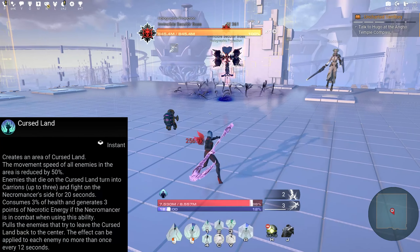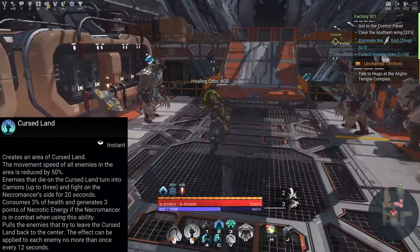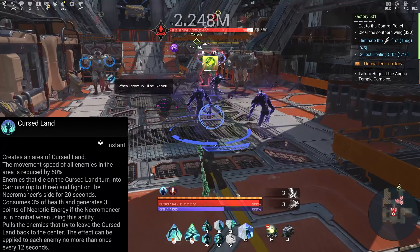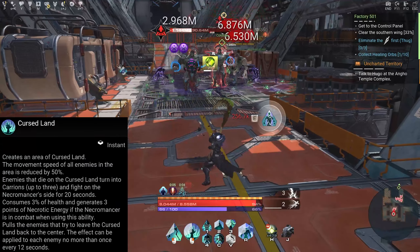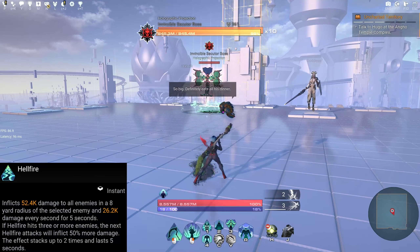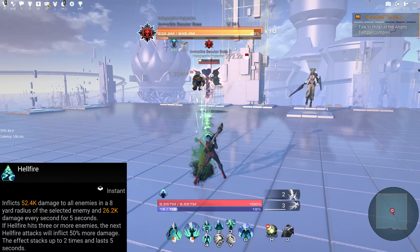First ability: Ghostly Strike — inflicts X amount of damage to the enemy, can be used to start a combo attack. Second ability: Cursed Land — creates an area of cursed land, the movement speed of all enemies in the area is reduced by 50 percent. Enemies that die in the cursed land turn into carrions, up to three, and fight on the necromancer's side for 20 seconds.